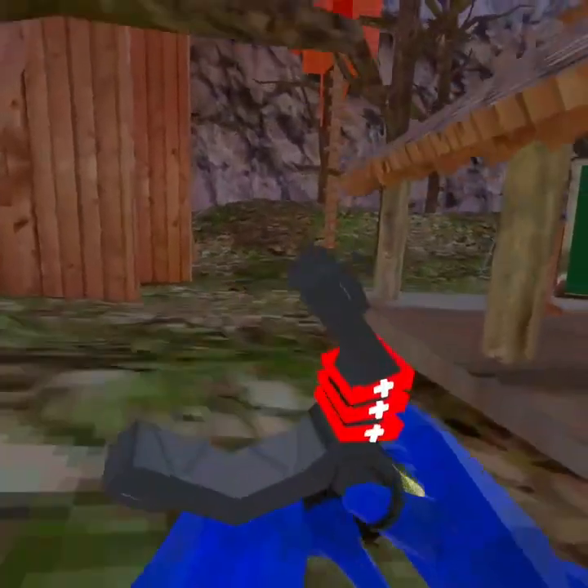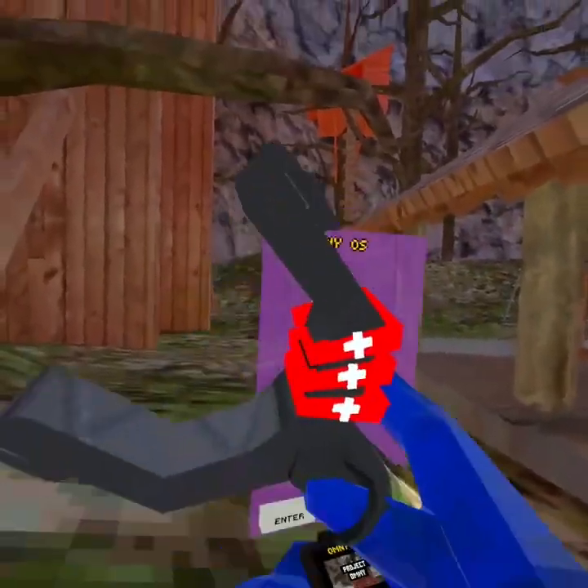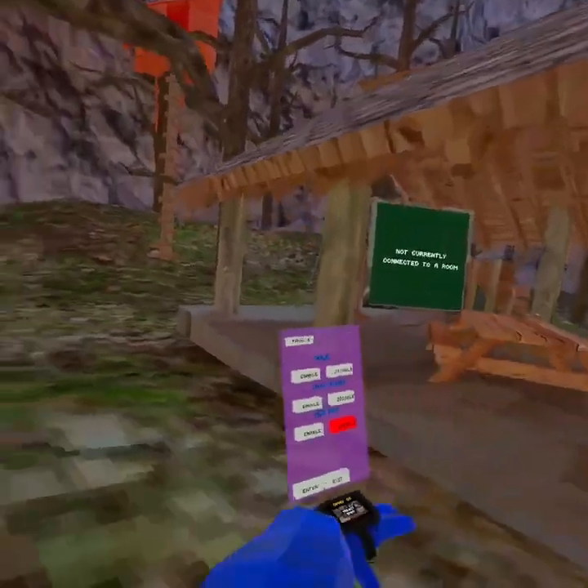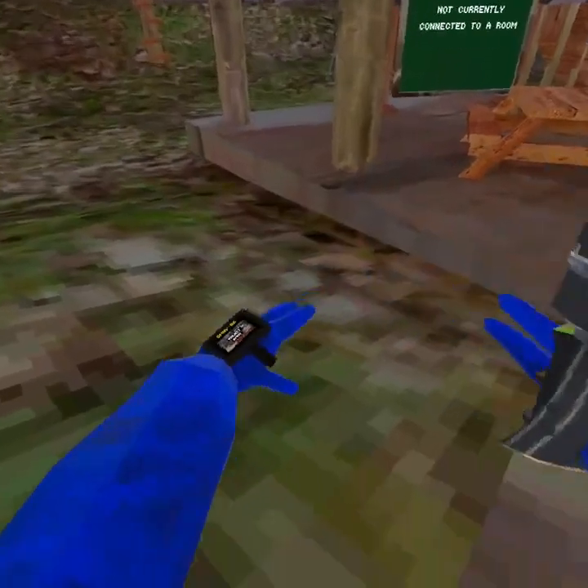Next is No Tag Freeze, which you have to be in public to use, and the publics aren't working for me. Next is Long Arms — it gives you long arms, and you can see your head from down there.